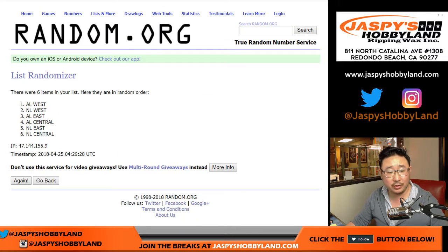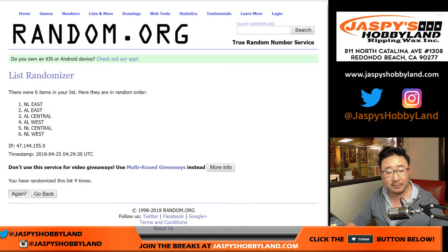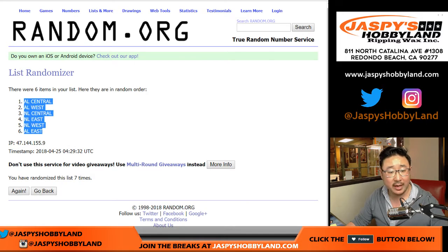And then for the divisions, one, two, three, four, five, six, and a one — seven times. AL Central, AL East.